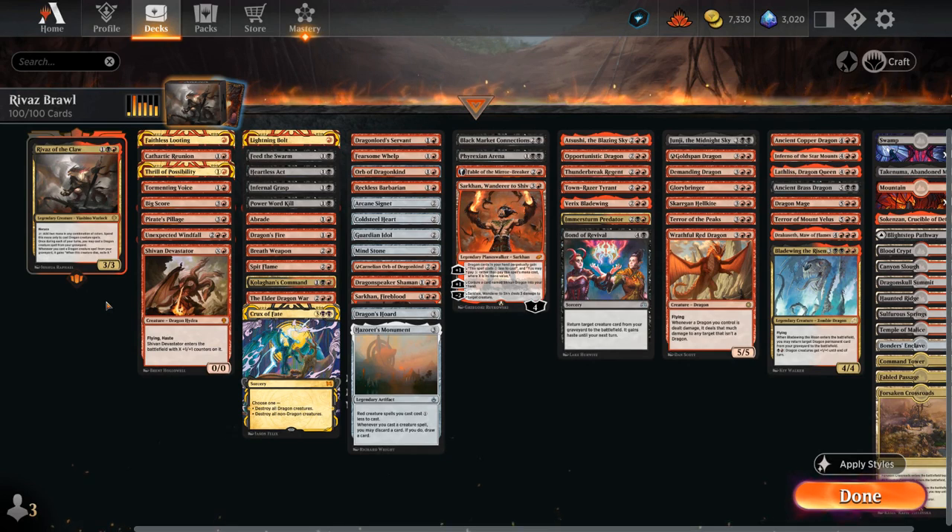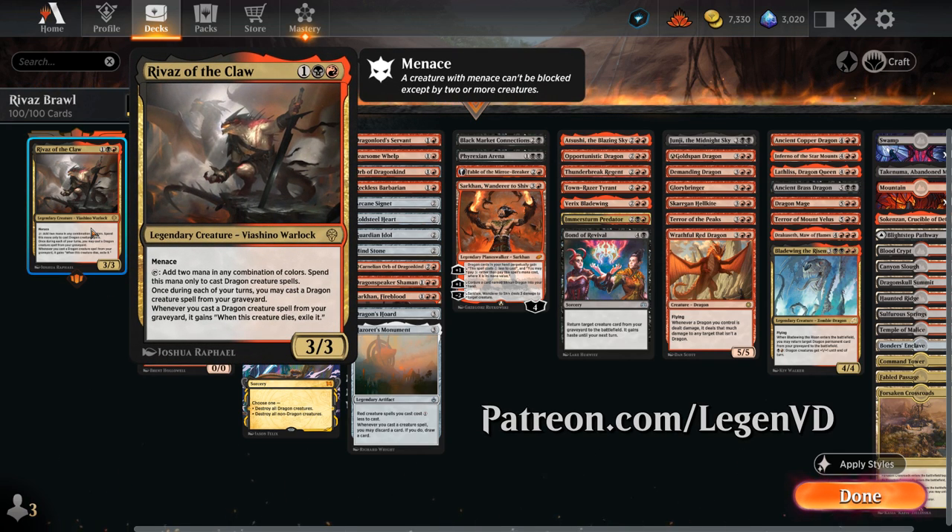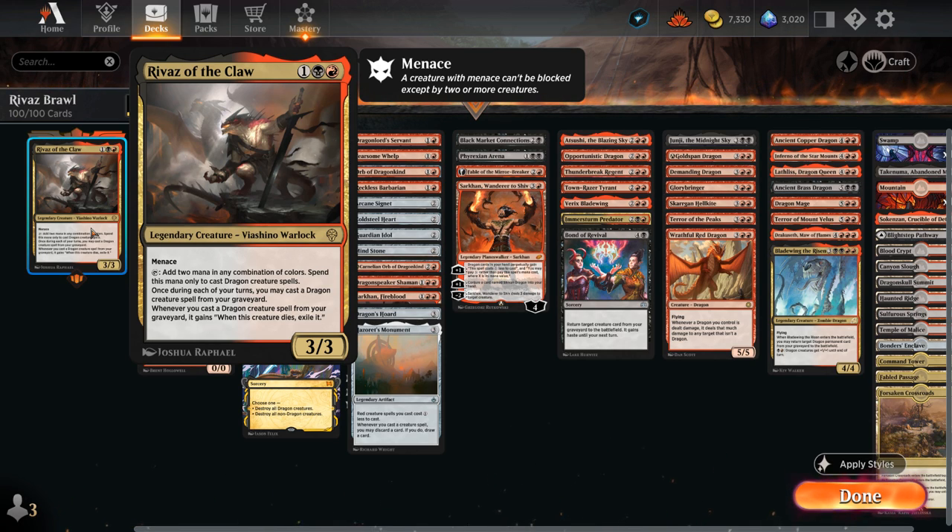Hello and welcome to another Historic Brawl Games video. Today I was taking a look at a red-black Dragons deck as voted on by my supporters on Patreon, featuring Rivas of the Claw as our commander — a 3-mana 3/3 Viashino Warlock, so not a dragon itself. It has menace and it can tap to add 2 mana in any combination of colors, but only to cast dragon creature spells.